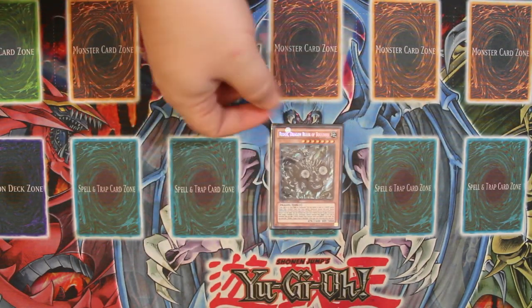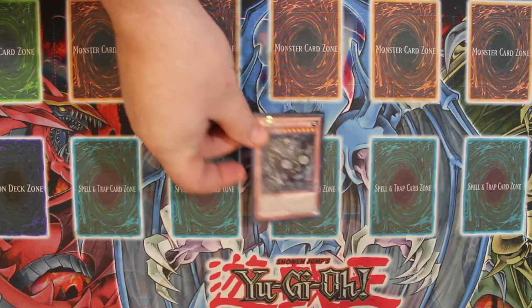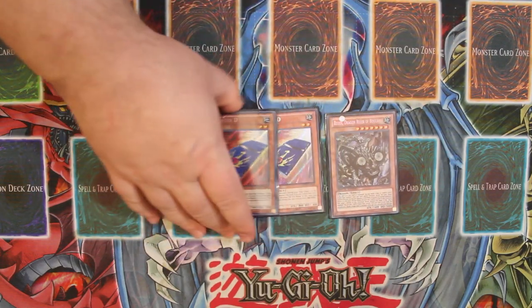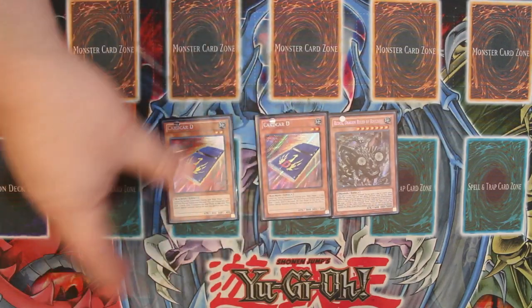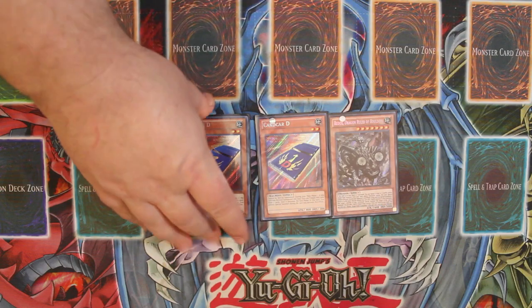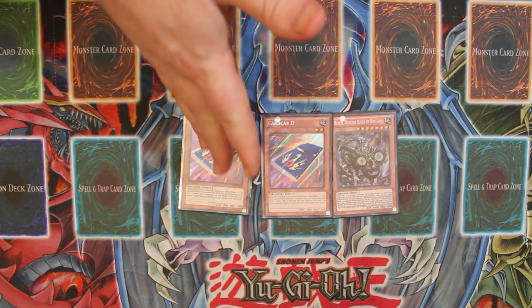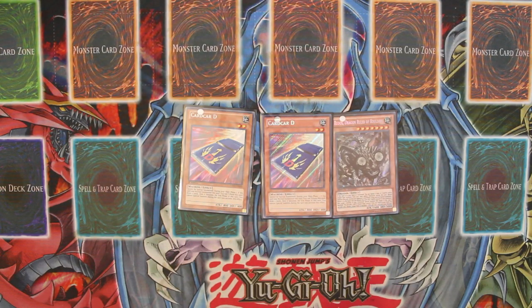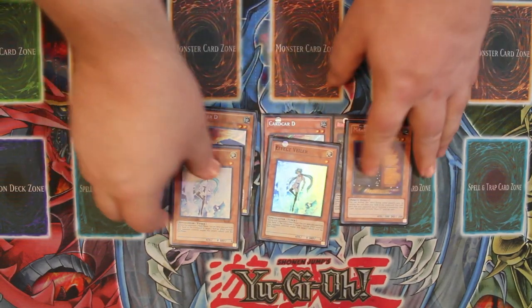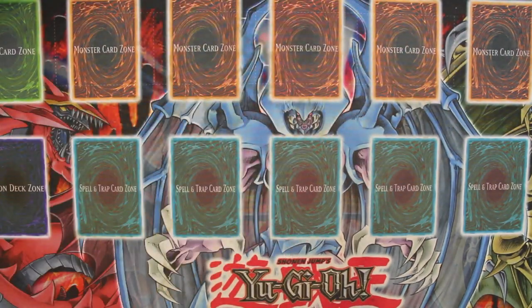For the rest of the monsters we have just our one Redox that we can have now, two copies of Card Car D. This is really good because drawing is definitely an issue in this deck — we want to make sure we get to our combo pieces as fast as possible. Plus it's an earth machine so it works really well with not only Redox but Machina Fortress and the Super Defense Robot cards, especially the Monkey for getting its effect off. From there we're playing two copies of Effect Veiler and then one copy of Maxx C.